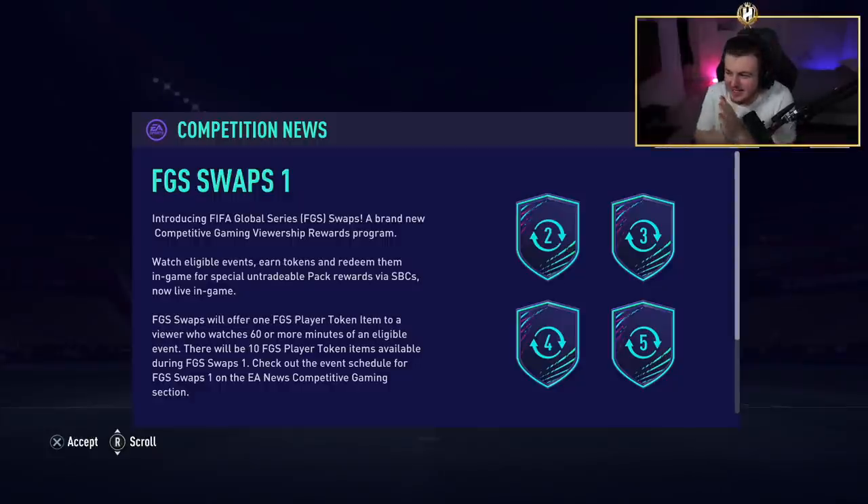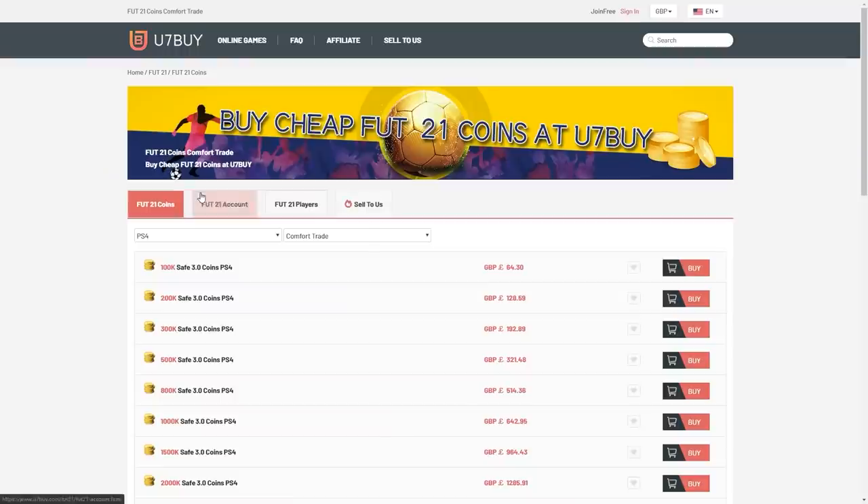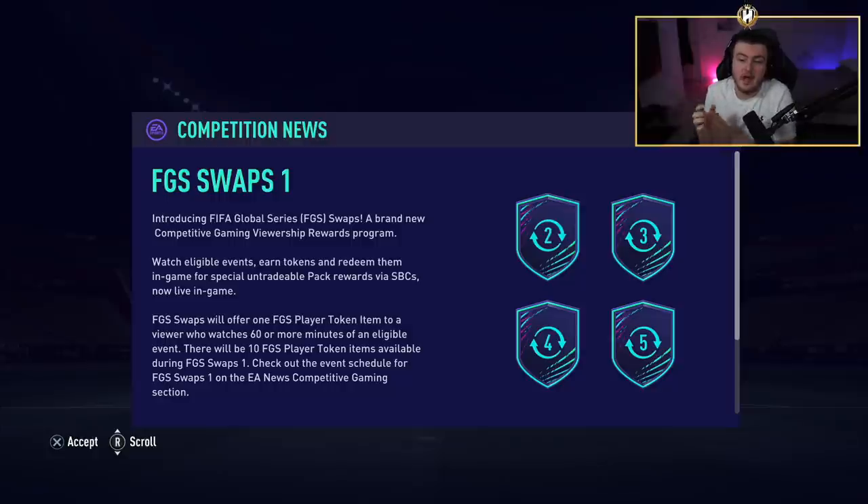Welcome back to a brand new video. Today we're talking about FGS Swaps and everything you need to know. For cheap, fast and reliable FIFA coins, check out u7buy.com — there's a link in the description — and use the code HABER to get a discount on all your orders.